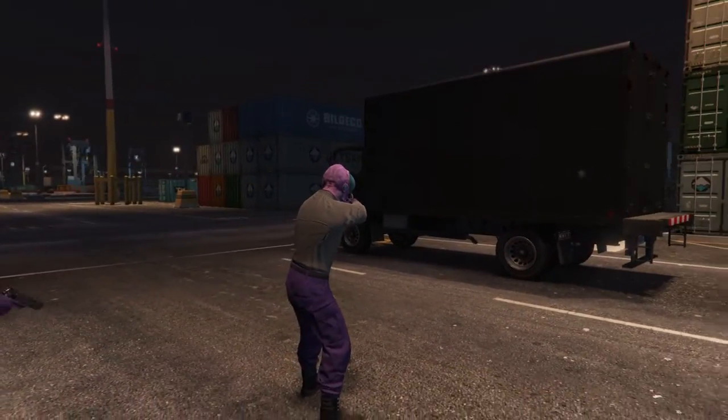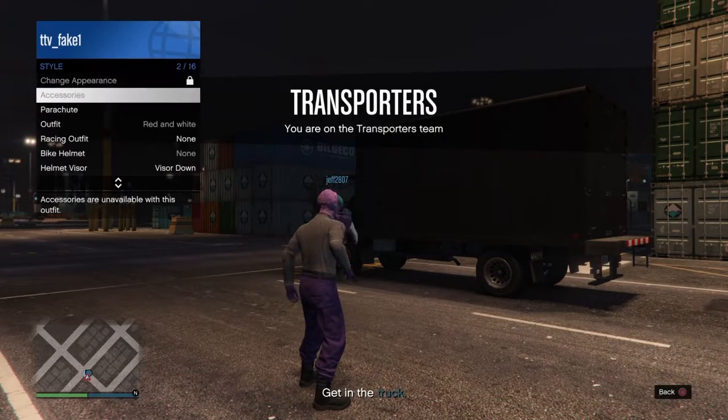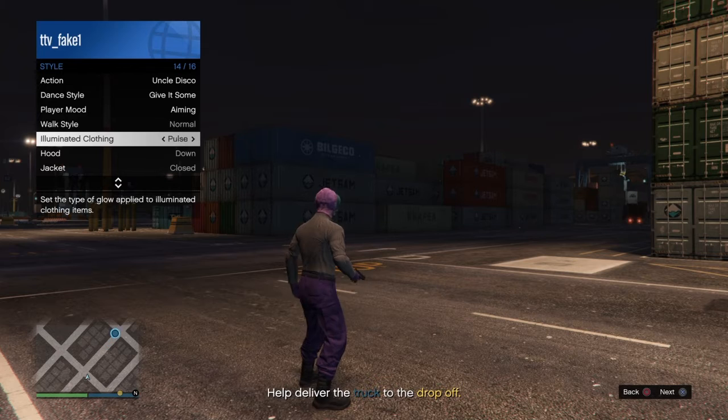So when you're spawning, you want to pull up the interaction menu, go to Stay, and go down to the Olympic room. You want to keep spamming right on the d-pad for about 40 seconds.